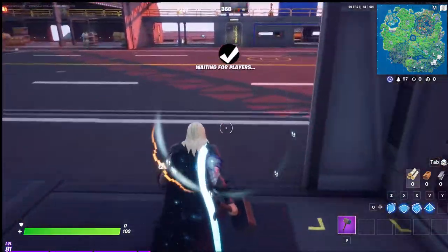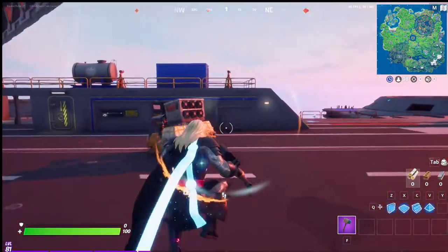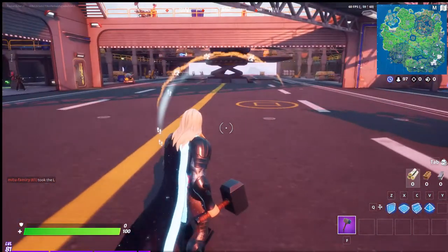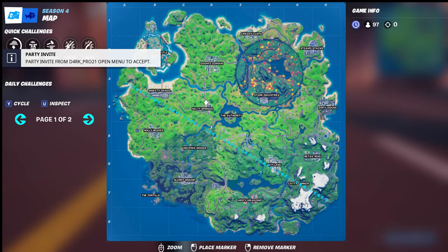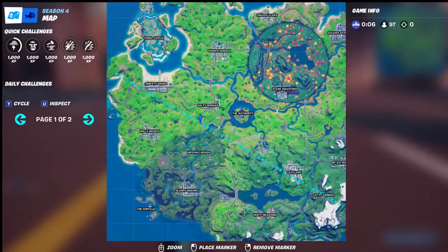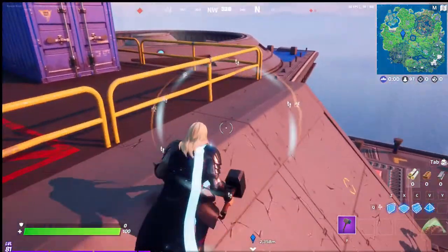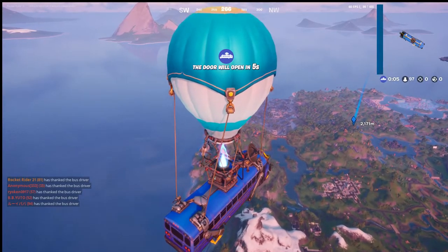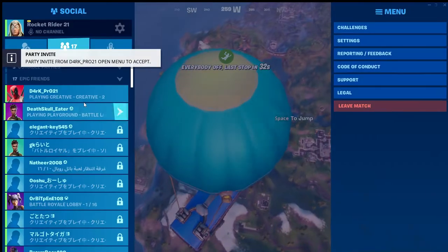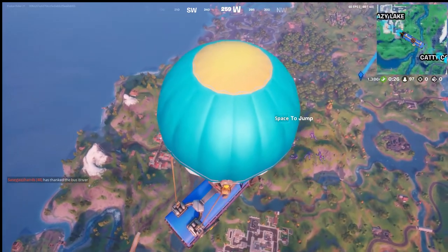So basically what you wanna do is — the southwest of Salty Springs, there's this giant crater that appeared during Chapter 2, Season 3, because of the comics where Thor dropped his hammer. Within the comics, because he forgot who he was — if you saw my comic thing. You basically just want to go to that big crater, and Mjolnir would be there. Since I already unlocked it, it would be directly in the middle of the crater.